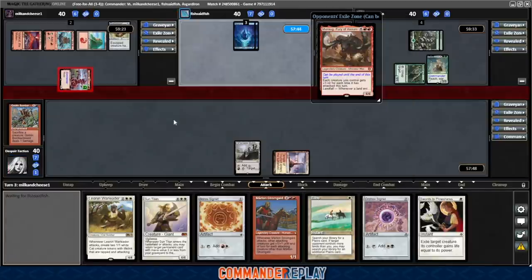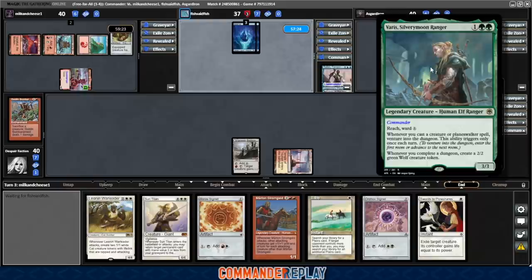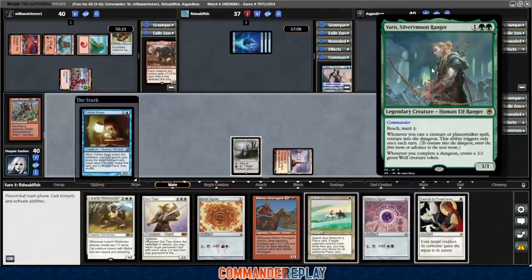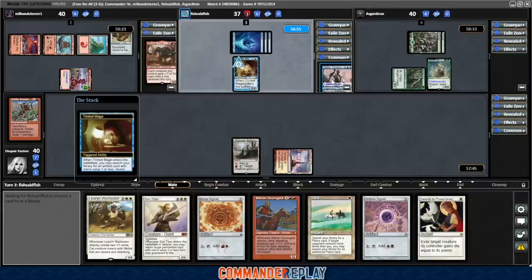Sean exiles Morag — at least we won't have to worry about it later. Lelia going into Fish. Opponent got themselves a Varis Silvermoon Ranger — three mana, 3/3, Reach, Ward 1. Whenever you cast a creature or Planeswalker spell, venture into the dungeon; triggers only once each turn. When you've completed a dungeon, create a 2/2 Green Wolf token. Trinket Mage for opponent. When you're facing the Fairy deck, the question is: do you have a Vandal Blast or a card similar to it? Because there will be a lot of Mana Rocks at some point in this game.